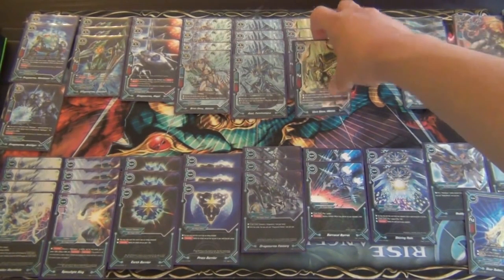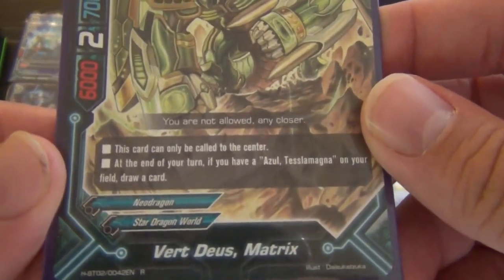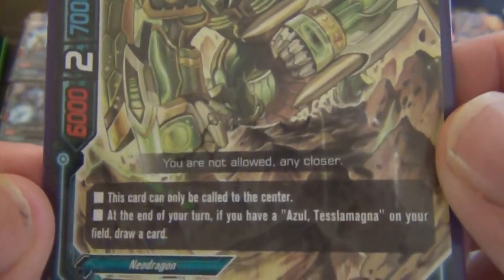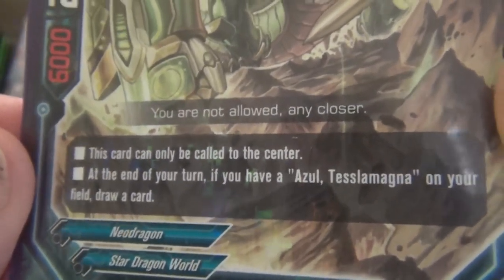Next we move on to the kind of gimmicky draw engine: Vert Deuce Matrix. He is a 5/2/7, size 2. This card can only be called to the center. At the end of your turn, if you have Azul Tesla Magna on your field, draw a card. And of course we have the card just mentioned — Brune Deuce Akizan, 3/1/3, size 0. He is a 6/2/7.